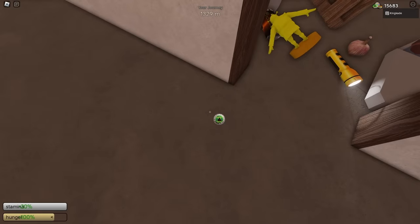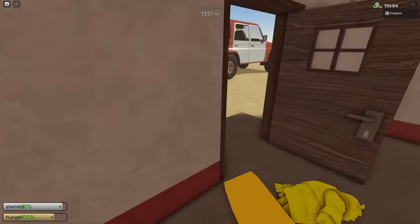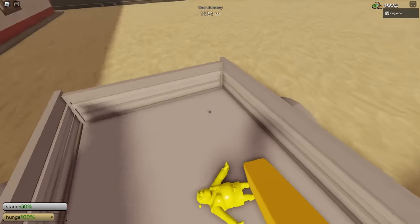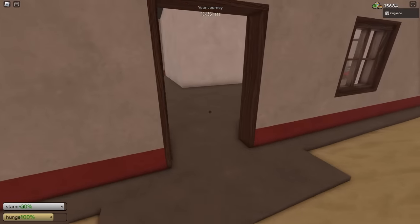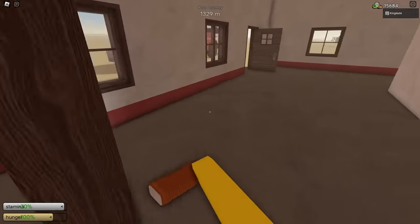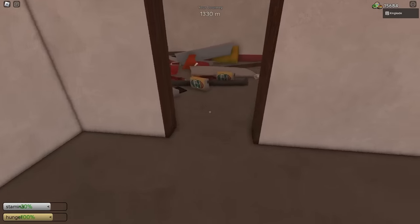You are able to find bottle caps on the ground, such as this one right here that gave us one bottle cap. What we want to do is grab all these small things and toss them in the trailer. We want to collect small things because if you collect too many big things, that would fill up the trailer way too fast. This place is packed, so grab every single small thing and toss it in the trailer.